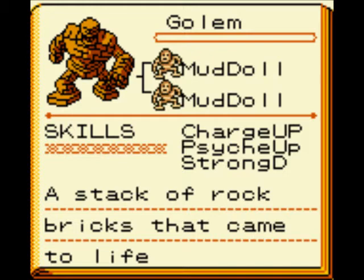Charge Up is what you think it is. He takes up one turn to Charge Up, and the next turn he does massive damage. Psych Up is a little different. Unlike Charge Up, it doesn't do it in one turn — he just Psychs Up and attacks.